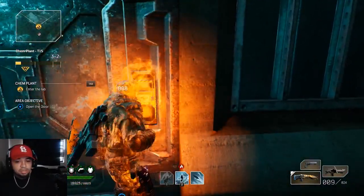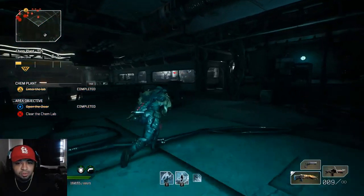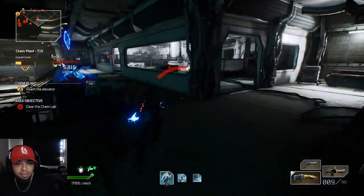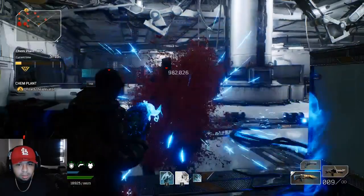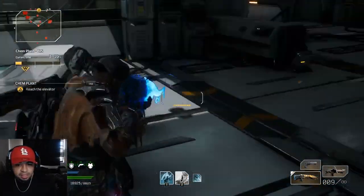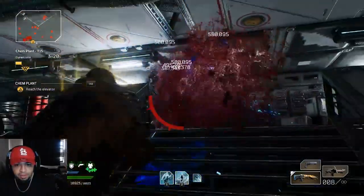Now open this door. When this door opens, the first thing you want to do is run to the right. This room on the right is the best to fight everyone in. And then as soon as you get over here, those enemies are going to come out that top left door right here - a whole group of them. You kill one of them, it'll kill all of them.